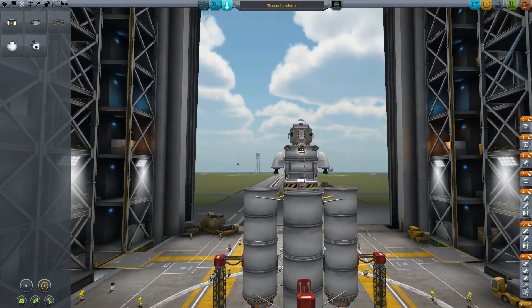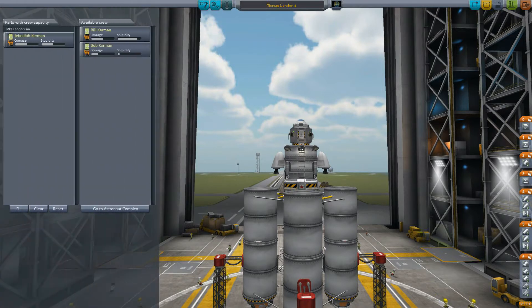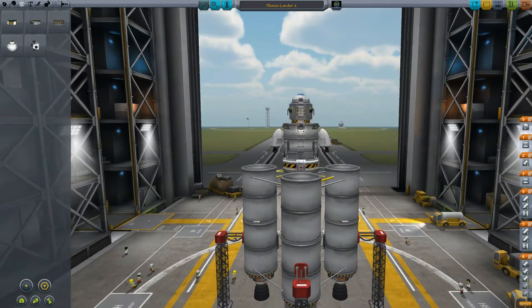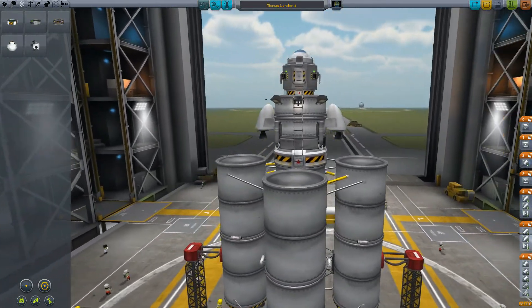I think we're ready. Let's choose our crew. We have the original three — I guess Jeb can have his turn again. Why not? Jeb can go — he's the star of the game, right? All right, let's launch.